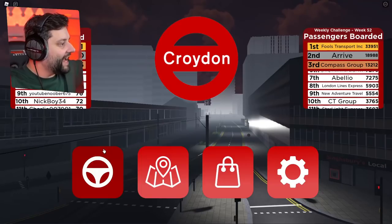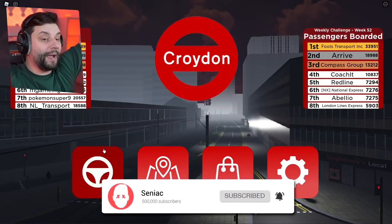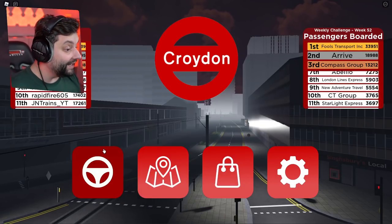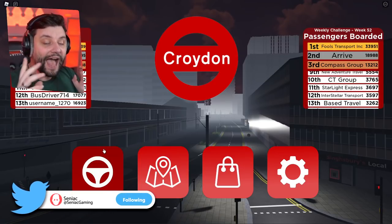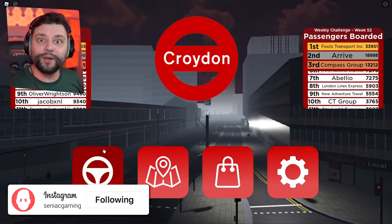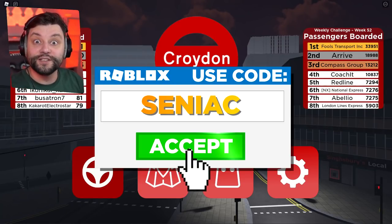Hey guys, my name is Semiag and welcome back to Coyda, the London Transport Game here in Roblox, where we continue the expansions of our very own transport company. Today we are buying a vehicle and entering a completely different world of transportation that we haven't done before — and that is taxis. If you enjoyed this episode and want to see more of Coyda, smash the like button down below, and if you are new around here, make sure you subscribe so you are notified when the next episode comes out.